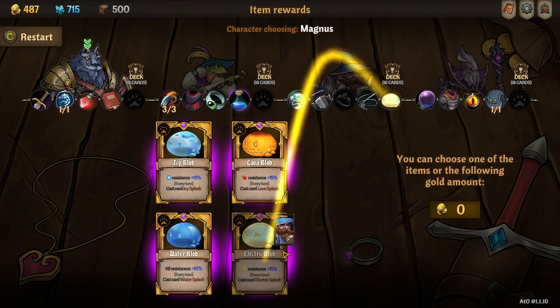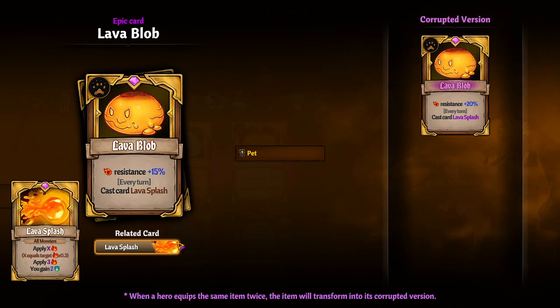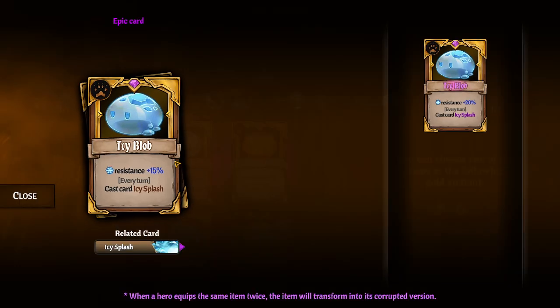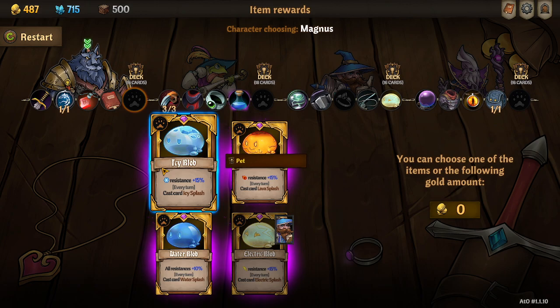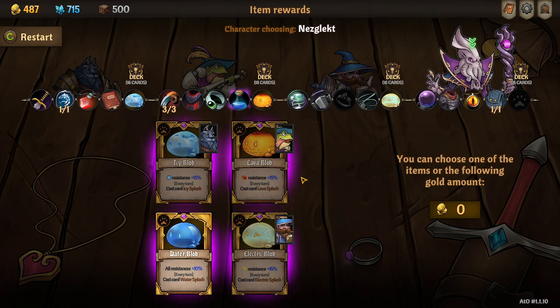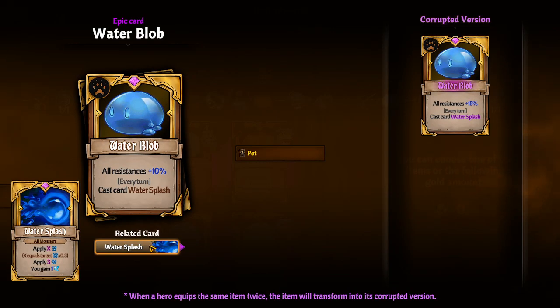Wilbur can get the electric blob, lava blob — and water blob kind of cancel each other out, so keep that in mind. I'm not going to take the water blob. So I'm going to just go for the icy splash here and the lava splash here because I want the powerful on two steps. All resistance was plus ten — that's quite amazing though. Why is the water blob — which is arguably one of the best blobs — giving you ten resistances? That's crazy.